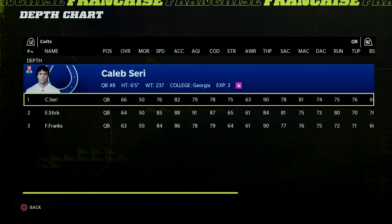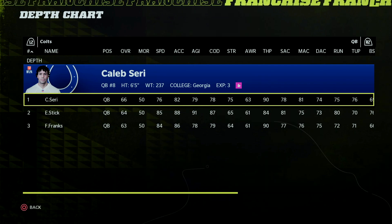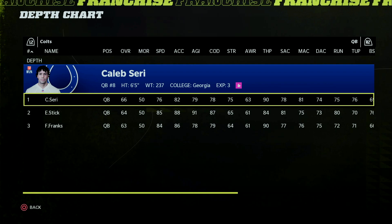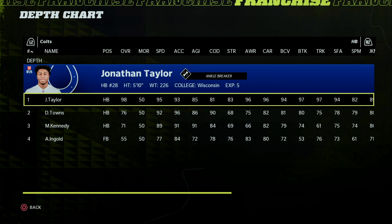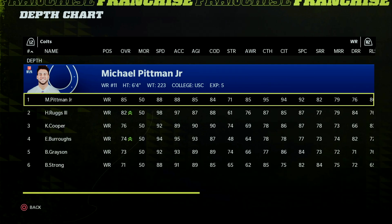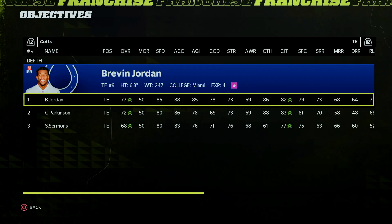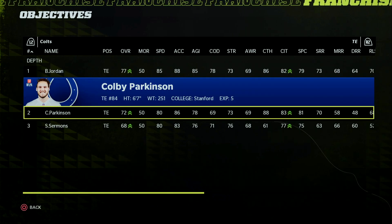Let's take a look at the Colts depth chart because it is not pretty. They let Carson Wentz walk finally, but they did not sign a quarterback to replace him. So a 66 overall Caleb Seery will get the start. At running back they still have a 98 overall Jonathan Taylor — I think he actually dropped a point, I think he was 99. At wide receiver they have Michael Pittman, Henry Ruggs, and Kirk Cooper. At tight end they have Brevin Jordan — he actually ditched us and went to a division rival — and Colby Parkinson.